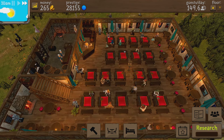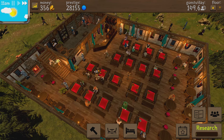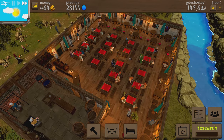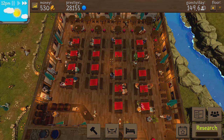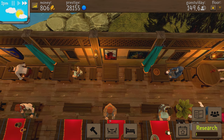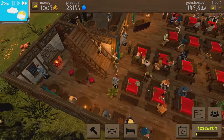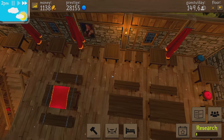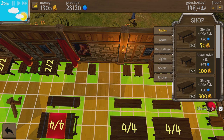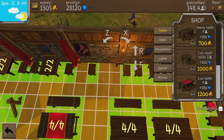That knocked it down more than I thought — it seems like every time I raise prices, the guest count drops by about 55%. But my prestige is killer, and small prestige changes bump the guest count by quite a lot. For example, coming here and replacing this table — selling a 35-gold table and replacing it with a 200-gold table is a huge prestige increase. Just that one replacement adds about six more guests. Rinse and repeat.